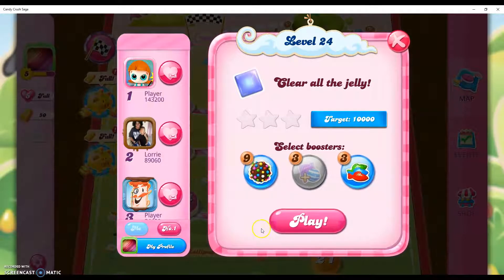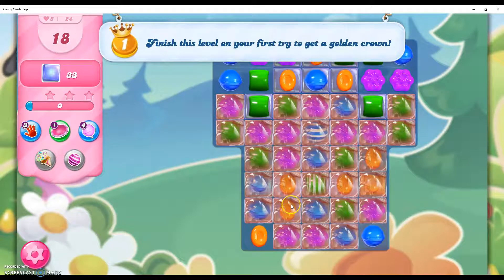Hi friends, welcome back to another video of Candy Crush Saga help and advice, here to help you solve the puzzle of level 24. You have to clear all the jelly and get a total of 10,000 points or higher to complete the level. So let's get started.